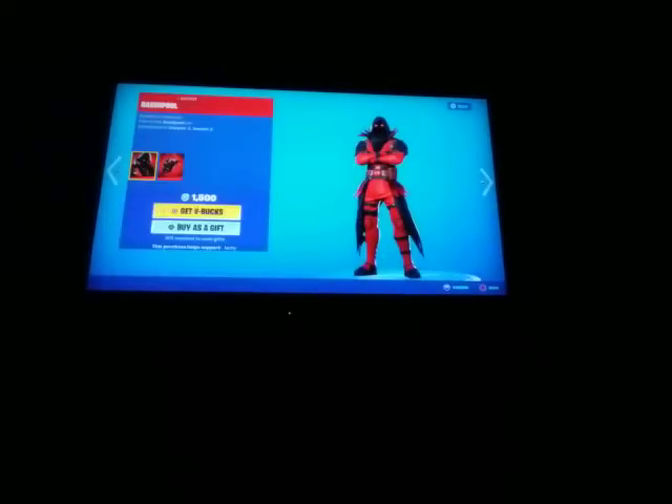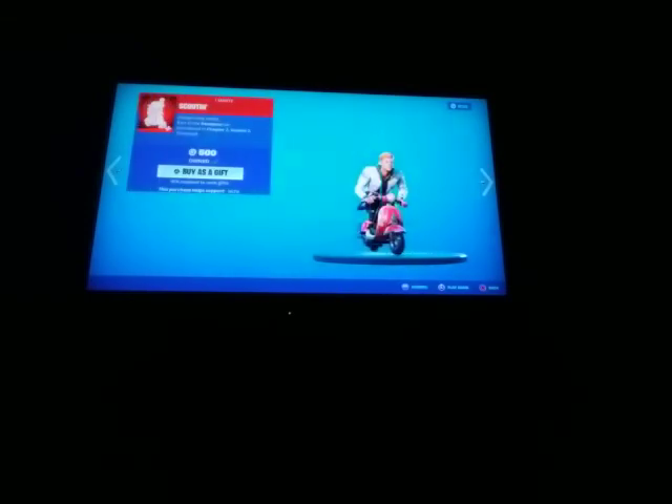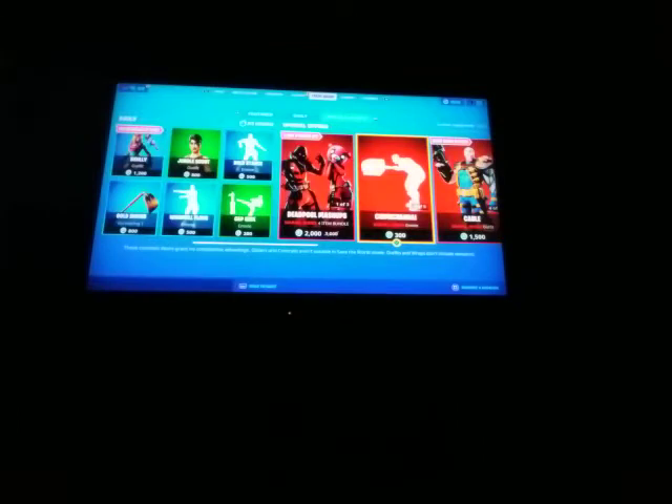The Ravenpool Skin, Ravenpool's Cage, Cuddle Pool, Cuddle Pool's Bow — all the separate items — Chimichanga, nice, Scoot emote, very nice. And then all together: the Dragon Corn Glider, Chimichanga, Meaty Mallets, and the Scoot emote. Then we have all the extra stuff.